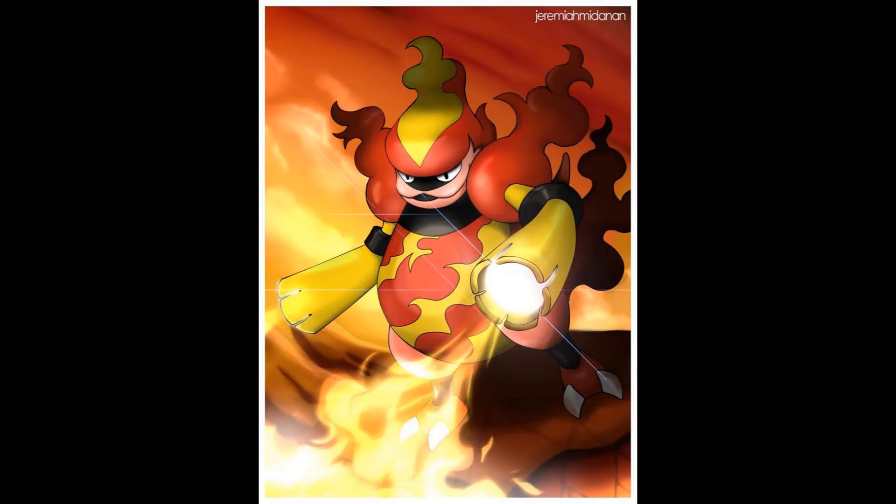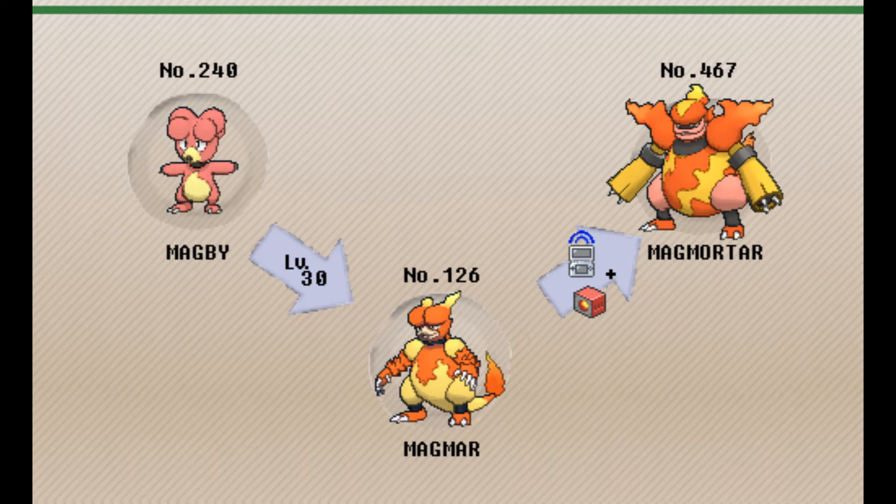His evolution line is Magby, which can hatch from an egg, then evolves at level 30 to Magmar. Magmar evolves to Magmortar — you need to attach a Magmarizer to Magmar in a trade, trade it with your mates, and then you can get Magmortar. Obviously you trade it back.